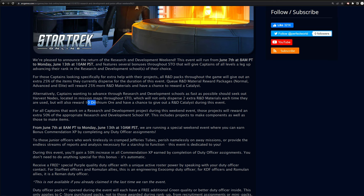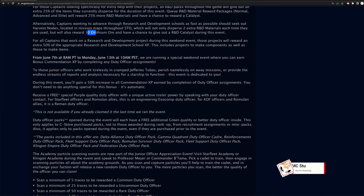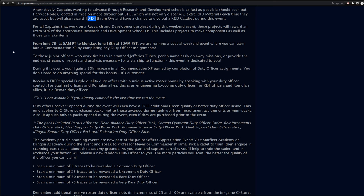Next we have a Junior Officer event. Your duty officer missions are going to give you an extra 50% commendation XP, so if you've just rolled your first Jem'Hadar or Gamma recruit, there are very nice rewards for leveling up the commendation system. Doing that over this weekend would be a very good idea. If you run these with boosts from the exchange or boxes, those will also give you an additional boost on top of that.